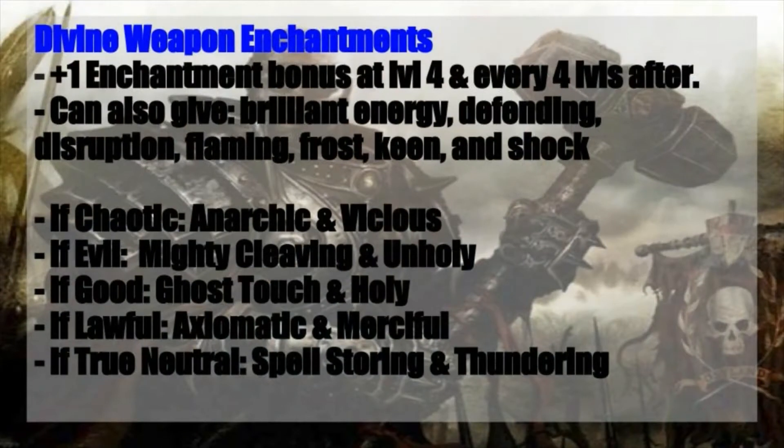This will give you the options of applying Brilliant Energy, Defending, Disruption, Flaming, Frost, Keen, and Shock. If you are chaotically aligned, you can also apply Anarchic and Vicious. If you're evil, you can go with Mighty Cleaving and Unholy — Mighty Cleaving is just worth it to have in general. If you're good, you can go with Ghost Touch and Holy. If you're Lawful, you can go with Axiomatic or Merciful. Or if you're True Neutral, you can take Spell Storing and Thundering. This gives you a lot of flexibility depending on the situation, and it frees up a lot of your budget too, so you can get a plus five weapon without having to fully enchant it and still have all these other options.